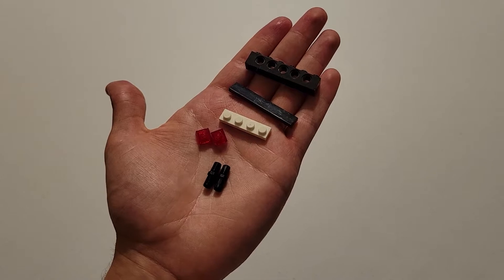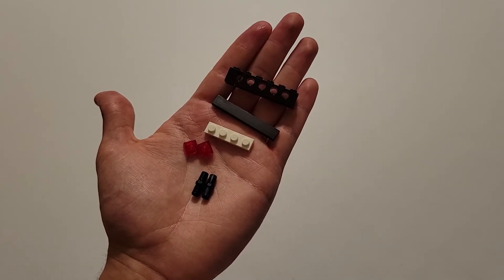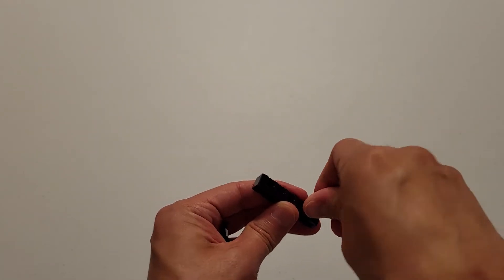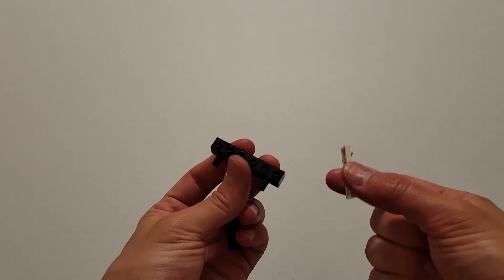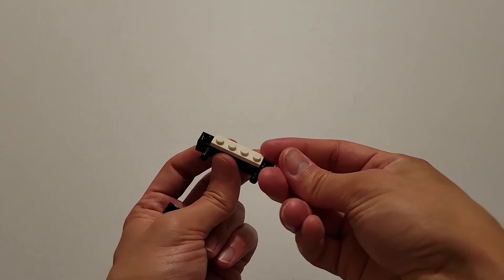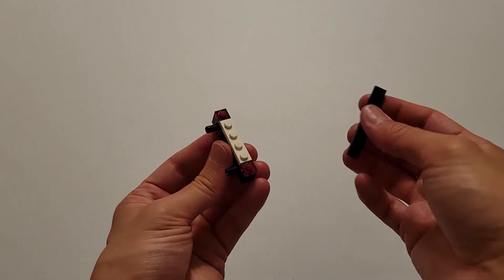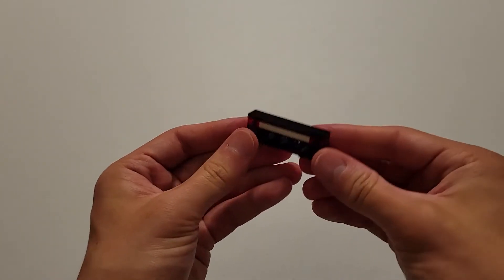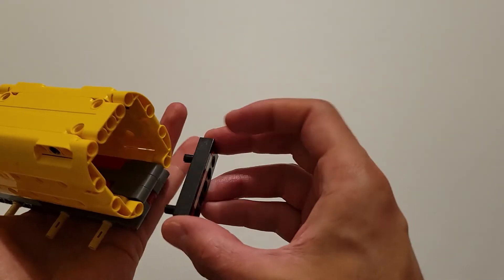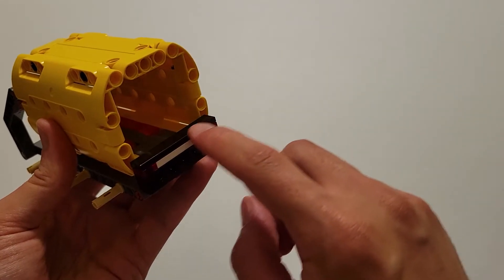This next step requires two black pins, two of those red bricks, that one white brick, that one black shiny brick, and finally that black brick with five beam holes. Take that black brick and insert a black pin into the two end holes. Then take that white brick and put it on the four studs in the middle on top of that brick. Then take the red bricks and put them on either end of that white brick. Finally, the shiny black brick will lay across the top. Now take those two black pins and insert them into these two holes, making sure that the shiny black brick is pointed upwards.